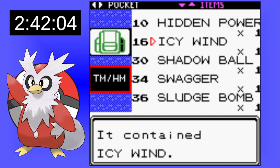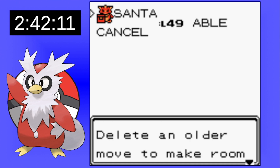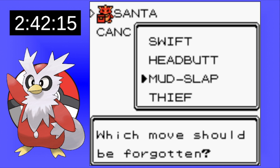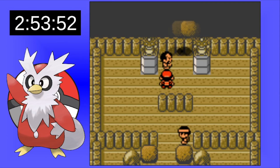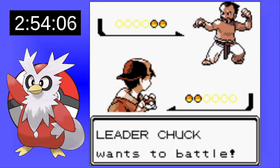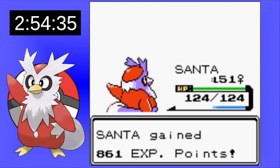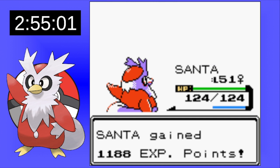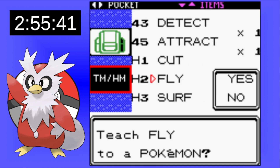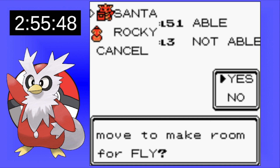With that, we have an Ice-type move we can use on our Ice-type Bird — and not only that, a special move fired off our superior Special Attack. I decide to get rid of Thief since it won't do much for us. Now we head to Cianwood to take on Chuck and his Fighting-type Pokemon. Icy Wind proves to be a beautiful move, one-shotting the Primeape, and a Dynamic Punch miss gives us a quick victory. Defeating Chuck gives us access to Fly — a second STAB move. Now we can fly around the map and get to places much quicker.